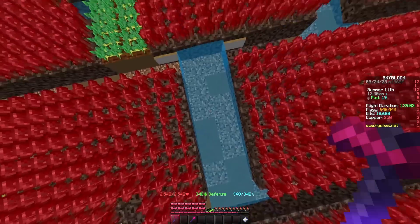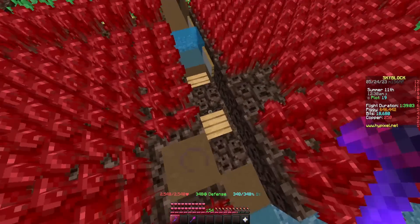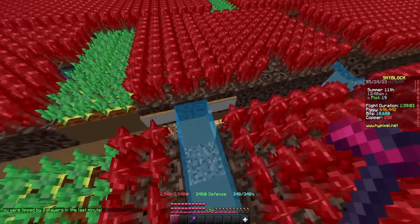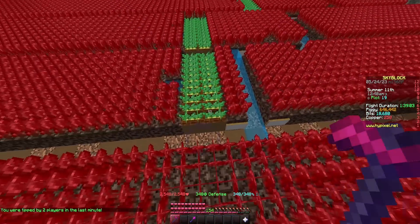Then put a two block gap of water for the next row again, and put a sign and two potato lines. For the last row with water, you'll need a five gap run starting with dirt, then soul sand, a slab, soul sand again, and another slab, followed by a one block water gap. Then place two potato lines, and for the last row you can place the two potato lines right after it too.